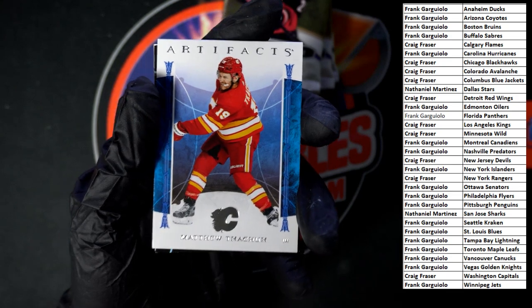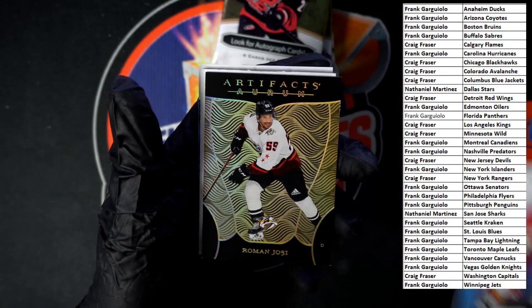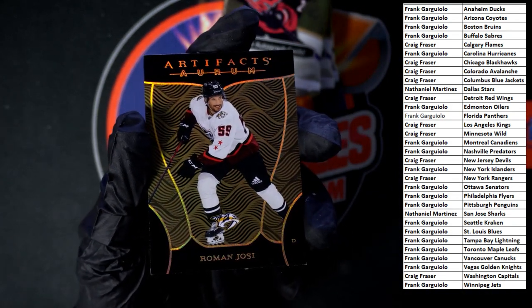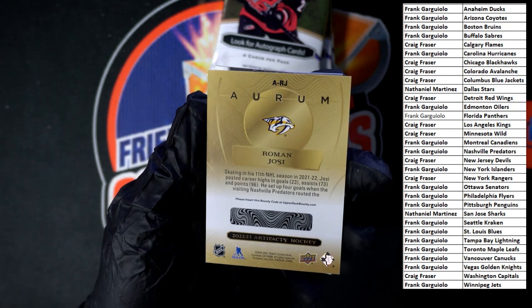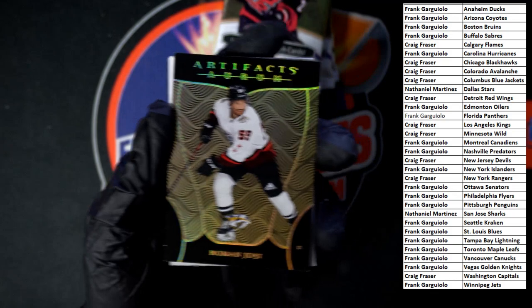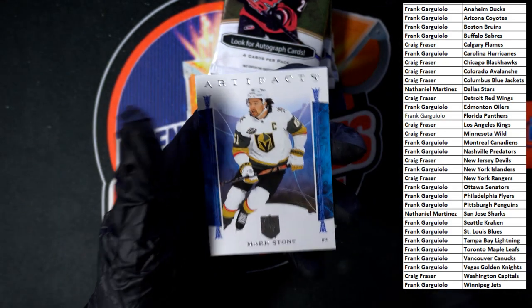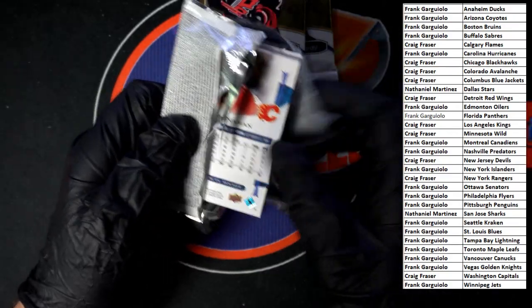Tajuk — Matthew — and we got Coleman behind that. We got something pretty — oh, that's sharp right there. That Aurum — Artifacts Aurum — Roman. What's it say in the back, any number? That is going to Nashville, going to Frank G. That is nice looking. All right, that's a blank and we got Mark Stone after that. Sorry, that Aurum caught my eye — kind of sharp. I like the black and gold color — very, very nice.